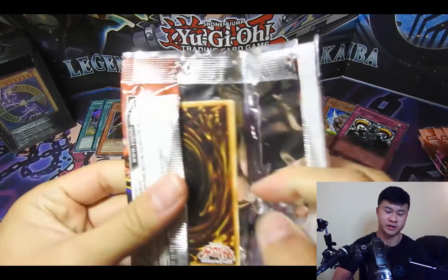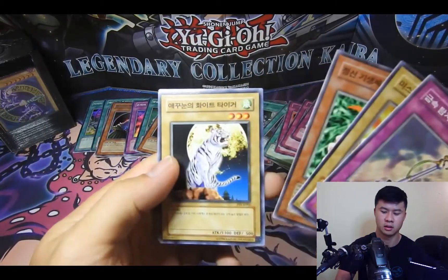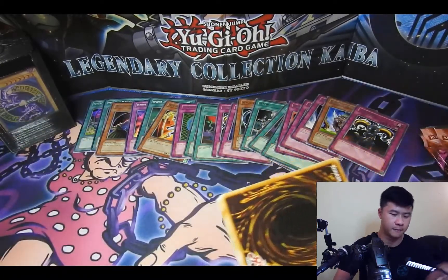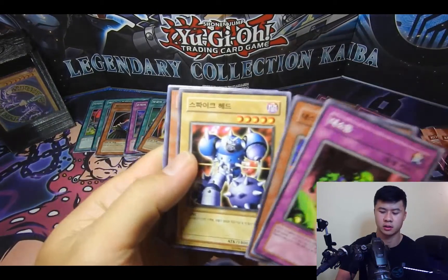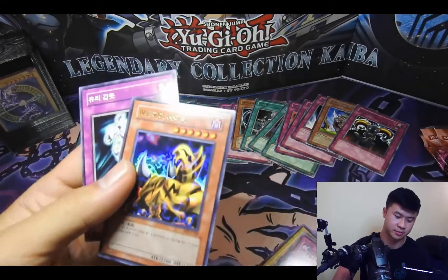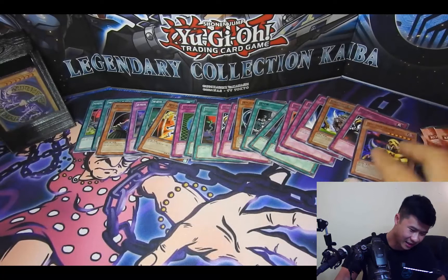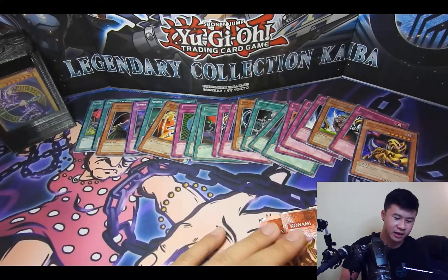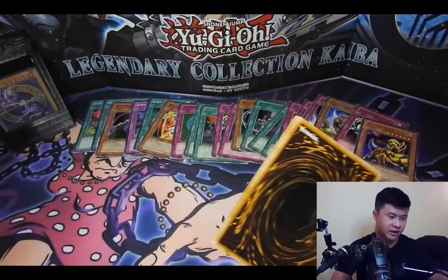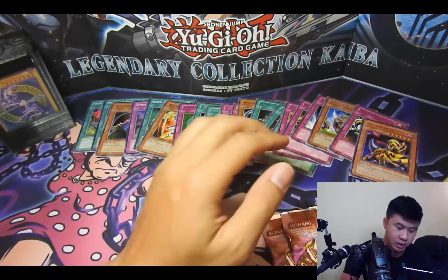Five packs left and I'm getting nervous. All-Seeing White Tiger again. We got an ultra rare — number 100, The Fiend Mega Cyber. Not bad, though I'd rather use Call of the Haunted or Premature Burial. At least I'm not cheated out of an ultra. There might be one more ultra and potentially a secret rare left, so let's see.